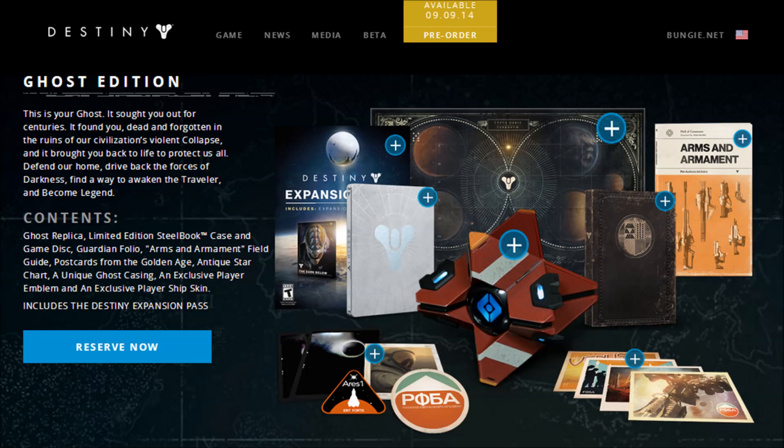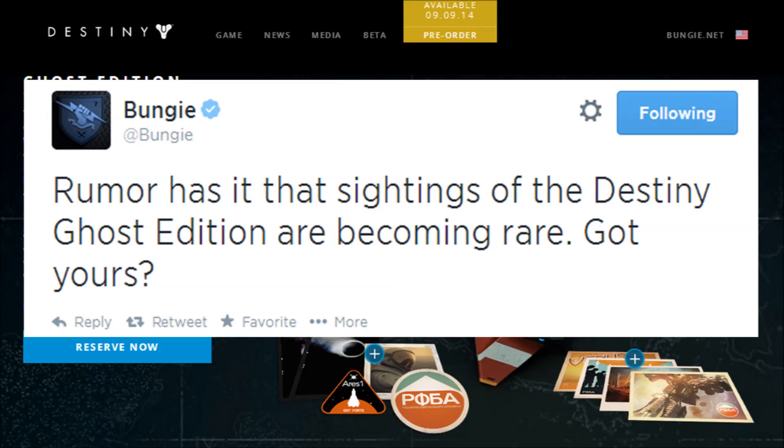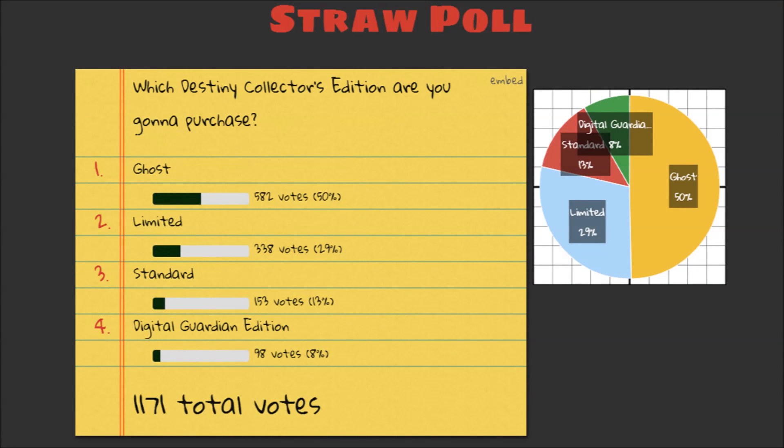So then, why should you buy the Ghost Edition? Well, for starters, it has an actual replica ghost that talks and lights up. But you best be quick — Bungie recently tweeted: 'Rumour has it that sightings of the Destiny Ghost Edition are becoming rare. Got yours?' The Ghost Edition is selling out fast. I conducted a Twitter poll asking which Destiny Collector's Edition you're going to purchase — over a thousand of you voted, and 50% of you are getting the Ghost Edition. The poll is still going, so feel free to vote; I've left a link in the description box below.